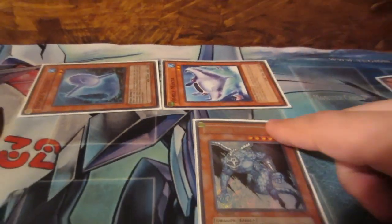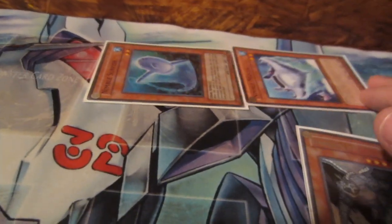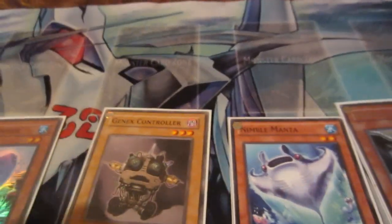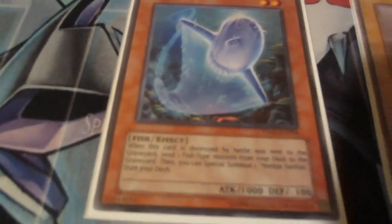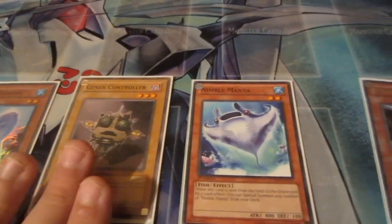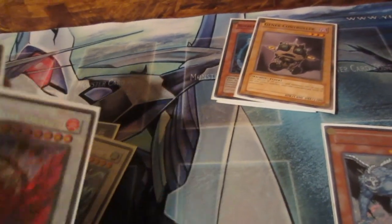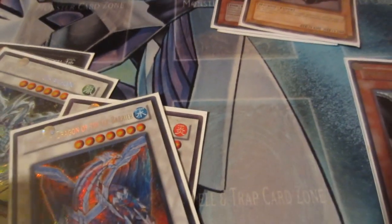The little fishes still count as a special summon. If you match the levels up, you can go to an exceed summon. But if you have a tuner like Gen X Controller, you can match levels for a synchro summon. Gen X Controller is level 3 — you can tell it's a tuner because it says so right there. The other fish monsters just say 'fish effect,' so we know they're not tuners. I have levels 2, 5, and 6, which is 7 altogether, so I can synchro summon a level 7 monster like Black Rose Dragon.